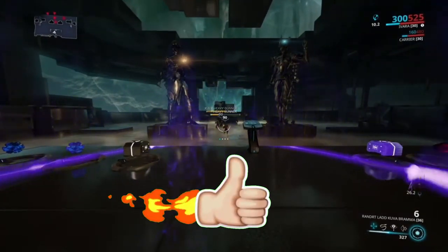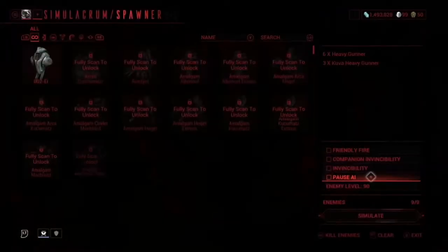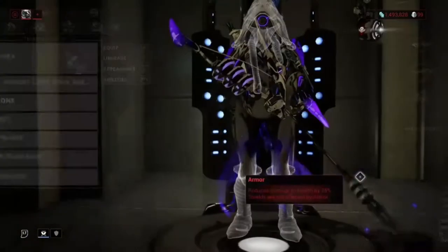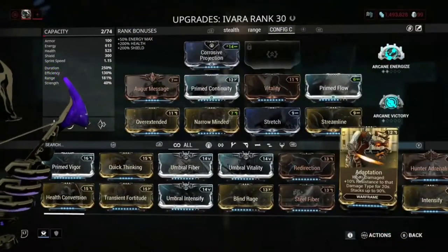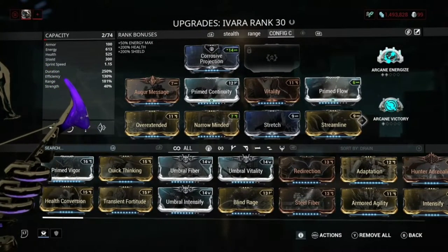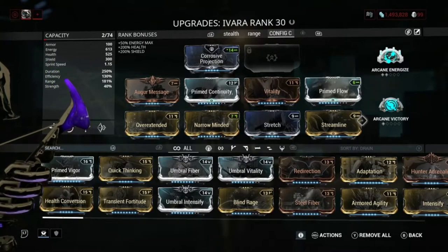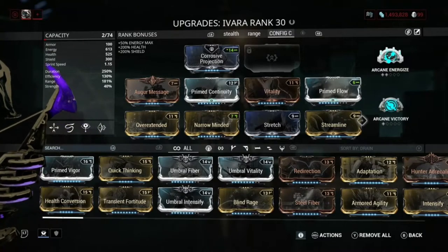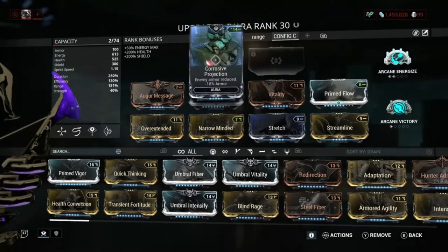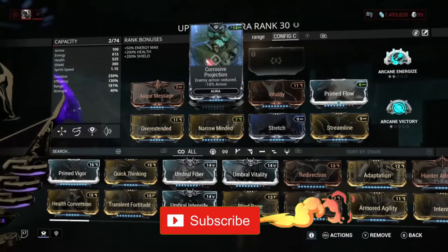This is why it's really good to use Ivara. I just have the normal Ivara but you can use different variants if you want. Let me show you guys the build right now. Also, this month's giveaway is for Mag Prime and 100 platinum — it's only for Xbox users, so put your Xbox gamertag in the comments below and say which one you want. You only get to choose one.